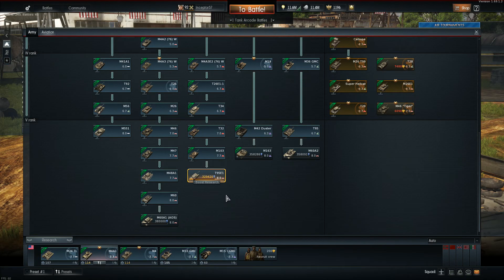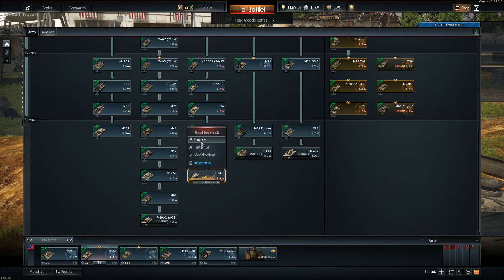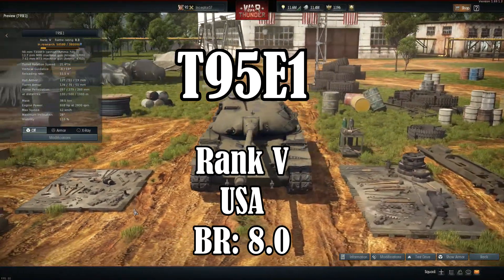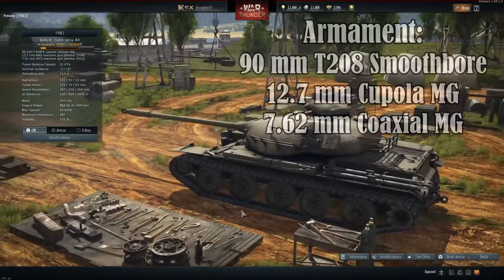Hello everyone, Inceptor57, we're back again. War Thunder Dev Server 1.69 — we're taking a look at the new vehicle they're about to introduce. We're going to be looking at the medium tank T95E1, America's new rank 5 battle rating 8.0 medium tank that comes after the M103 for various reasons, but let's just go with it.